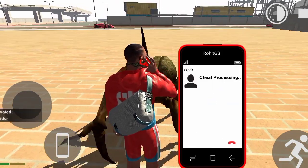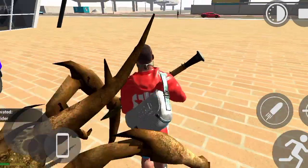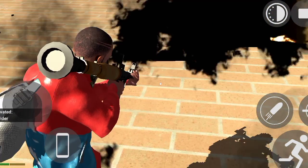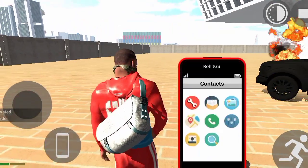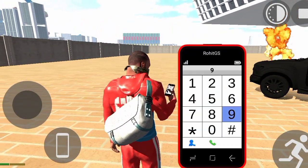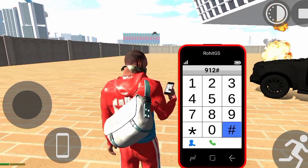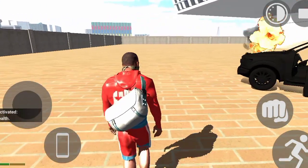As you can see, this spider — I will remove a gun quickly. This is my RPG and I have taken it. You have to save it. So you can use this infinity health code — the infinity health code is 9129. You have to save it. You can save it from spider.